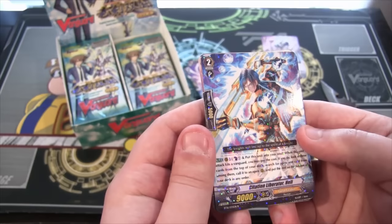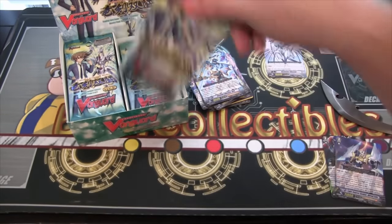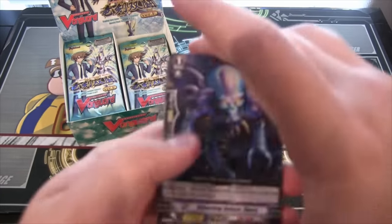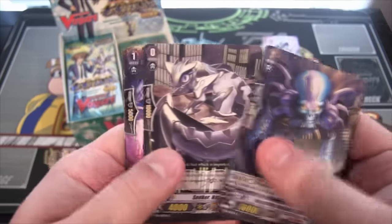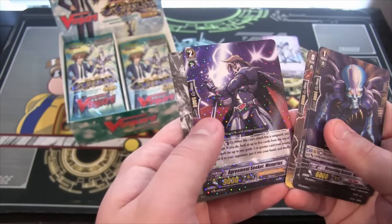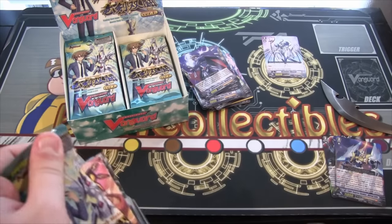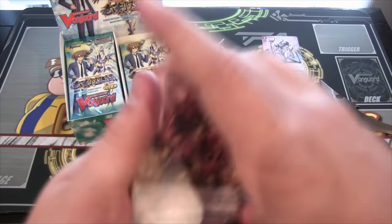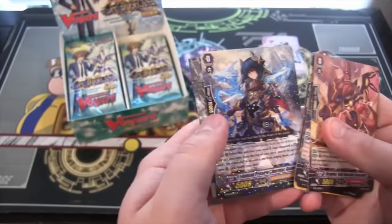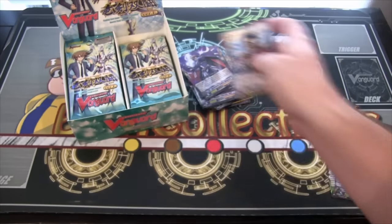This one's a Gold Paladin — that is Citation Liberator Hill, and that is a Rare. And we have Agreement Seeker Memphris, and that is a Royal Paladin Rare. We have another Gold Paladin, that is Flaming Passion Liberator Gido, and another Rare.